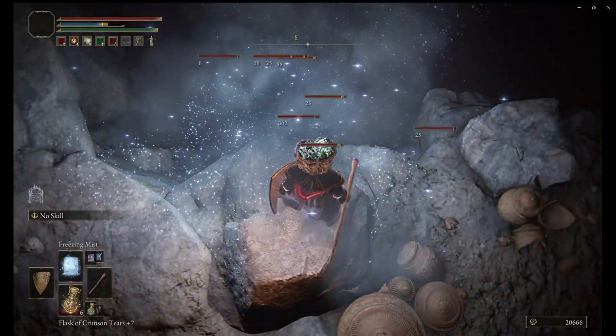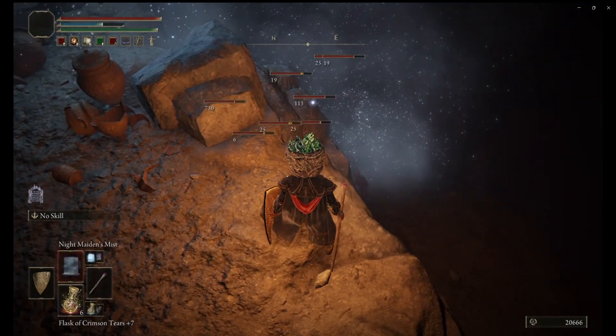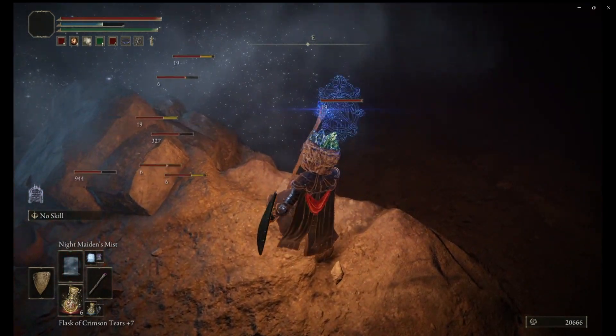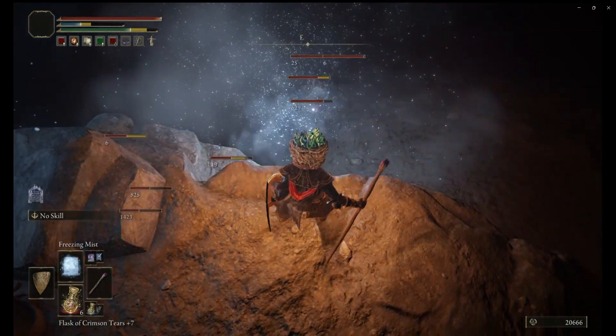So here you go — you throw in some mist and that's it, you're done for. Just keep on moving and you wait until they all die and you keep on farming wounds this way easily, quickly, without having to break a sweat.